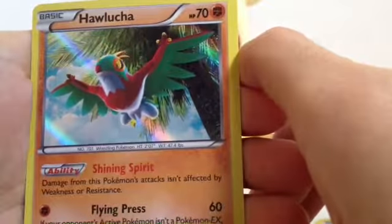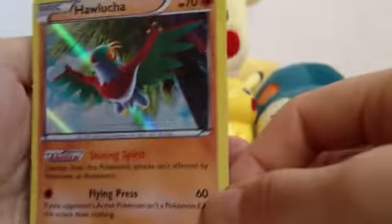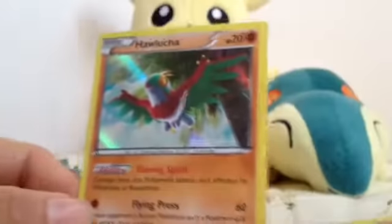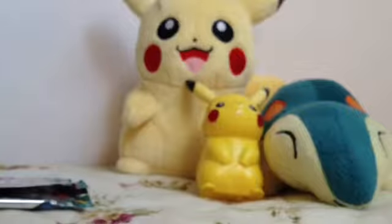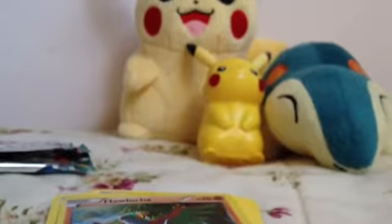Halucha — it took me a second to read the name. Halucha. I don't really use this Pokemon on my team or anything, but it's okay I guess. What are your opinions? So two Reverses, three Reverses, and two Rares and one Holo Rare — that's good! In the final pack we have a Holo Rare. Thank you for watching, I will be posting more videos of pack openings soon enough. Thank you and bye!